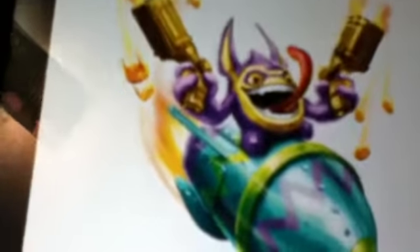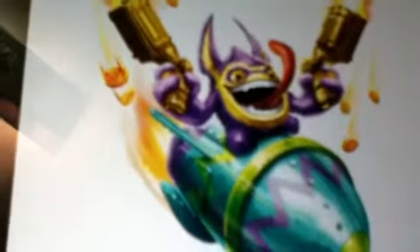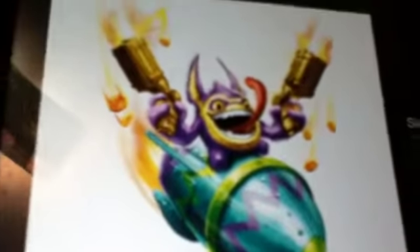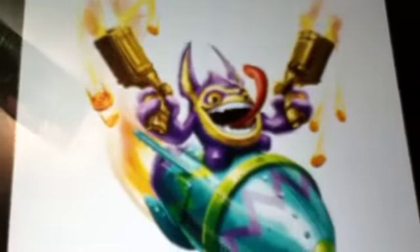The next one is Springtime Trigger Happy. Springtime Trigger Happy is really cool. His dark fur is purple, his light fur is gold, and his guns are the same. His rocket kind of thing is full of Easter egg colors. So it's probably like an Easter or Springtime variant.